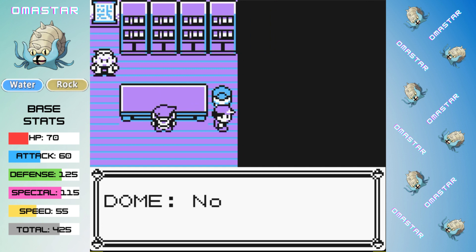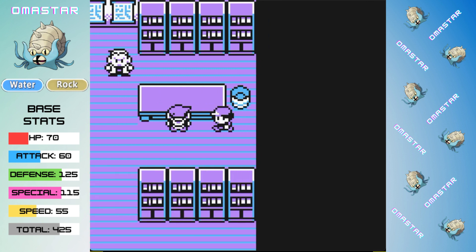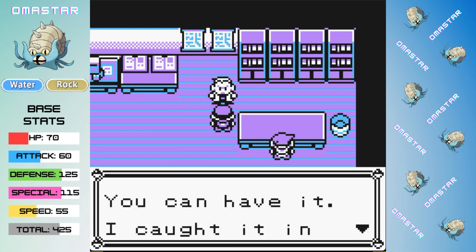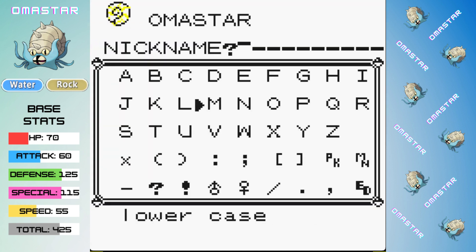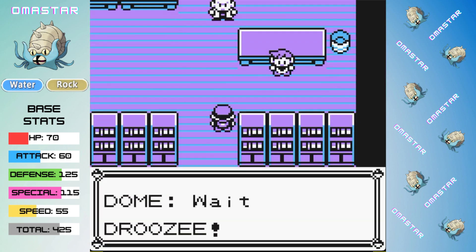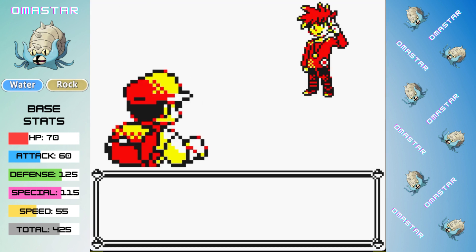Omastar has high defense and special, and even the weaker stat categories of attack and speed are still respectable. The overall stat total comes in at a tie for 23rd overall in total base stats. The moves that Omastar learns are going to play towards its strengths — we start with Water Gun, which will give us a way to get by Brock pretty quickly. We also get Withdraw, which could be a very powerful tool for taking advantage of the badge boost glitch.